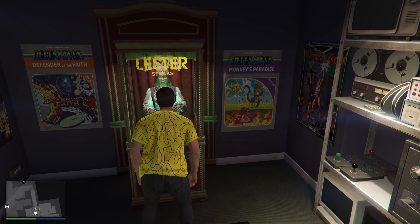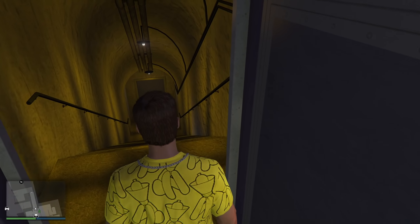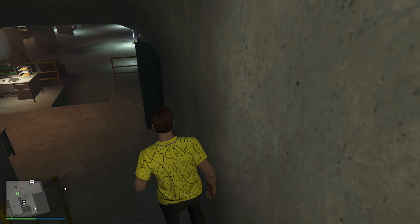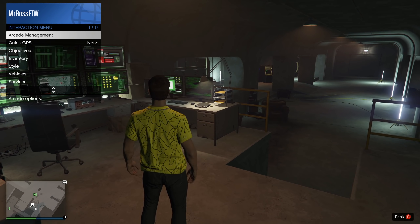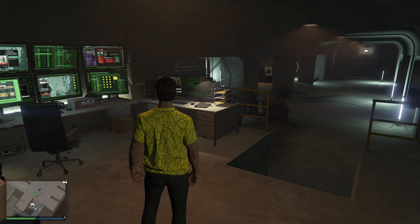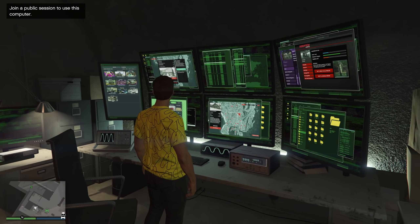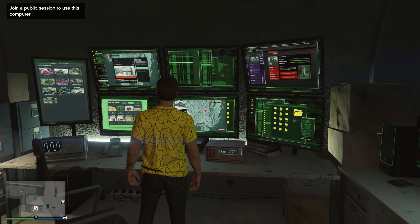Here's something I found pretty cool: if you're using the Master Control Terminal inside your arcade business, you can actually register as a CEO or MC President directly from Passive Mode. Typically you have to leave Passive Mode before doing that, but with the Master Control Terminal you can bypass that. It doesn't save a lot of time, just a couple of steps, but it's a nice quality-of-life improvement.